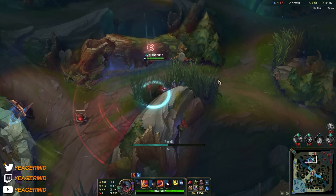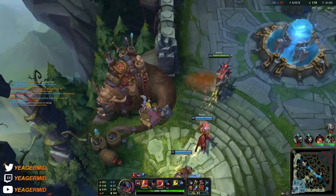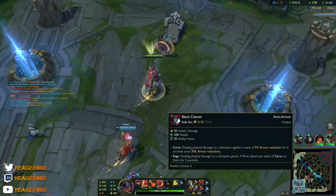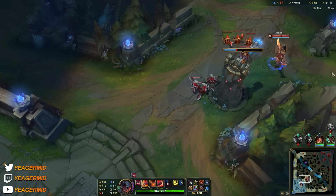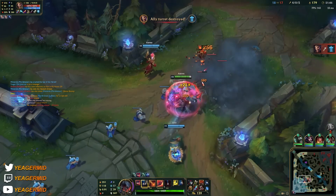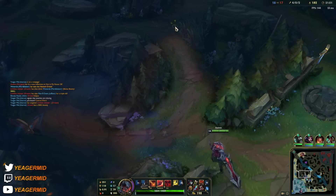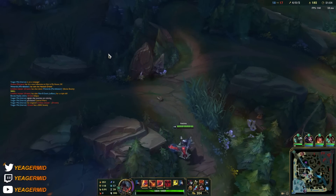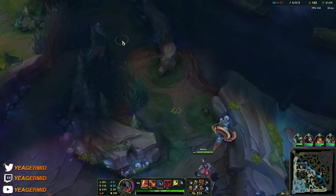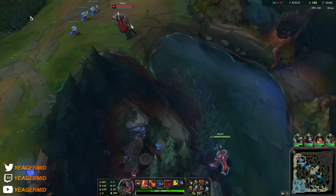We'll pull back and get the Cleaver here. Now we have lots of ability haste and also some more armor pen. Combined with the Eclipse, you can see that really adds up. He can also use E to dash over walls — it does have a pretty low cooldown at this point, 3.6 seconds, so you don't have to be as careful anymore with using it.